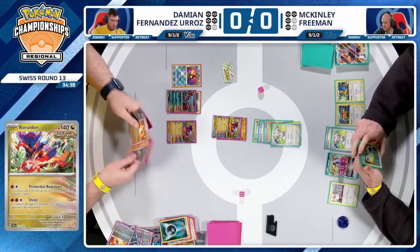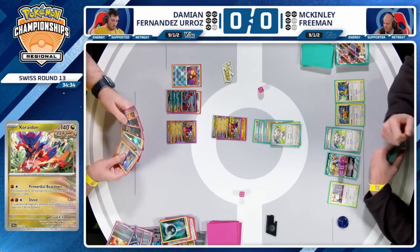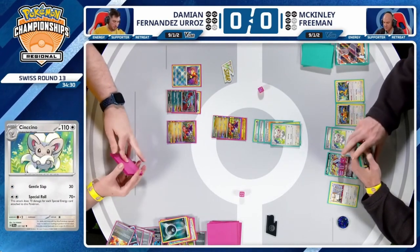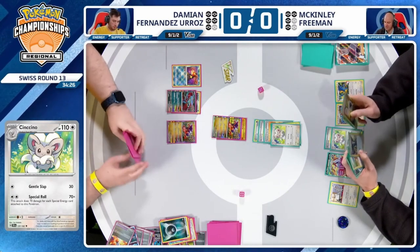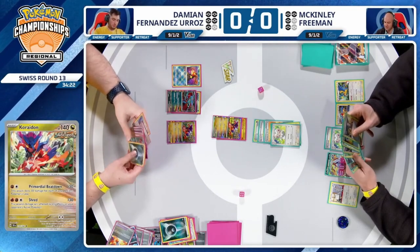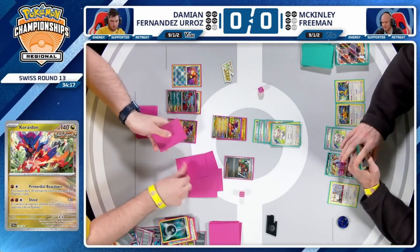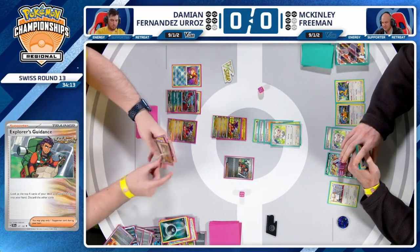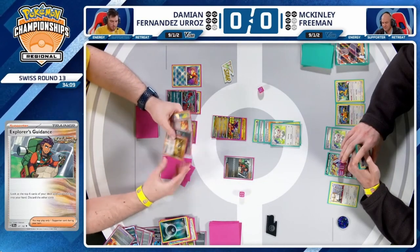Coridon brought to the active after the knockout. Damien's going to try to sneak in a Primordial Beatdown on this Chinchino — going to have to have one more benched Pokémon. Damien does opt for the Explorer's Guidance here, trying to build that discard, maybe find that Superior Energy Retrieval — which he did. Going to have to discard a Palpad, though. I'll be critical of McKinley's discards as the resources are so vital, and meanwhile on the other side for Damien, great job throwing away four resources — but that is the way that the deck works.